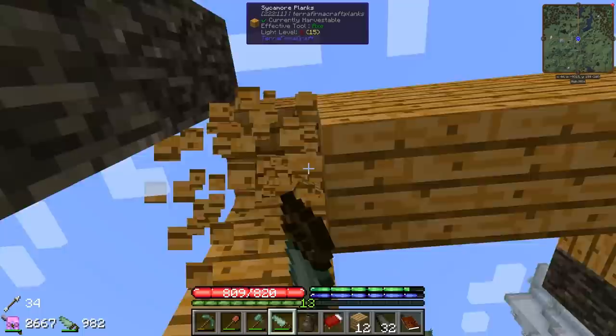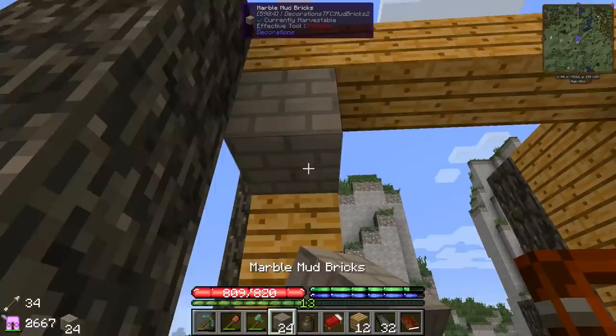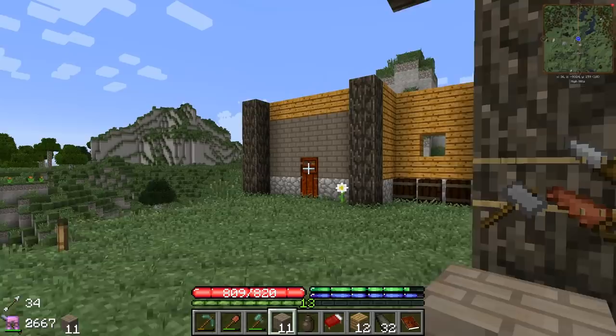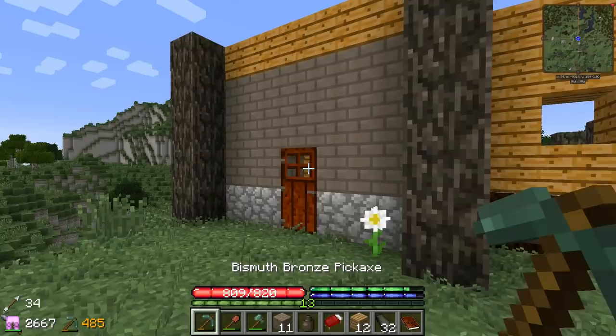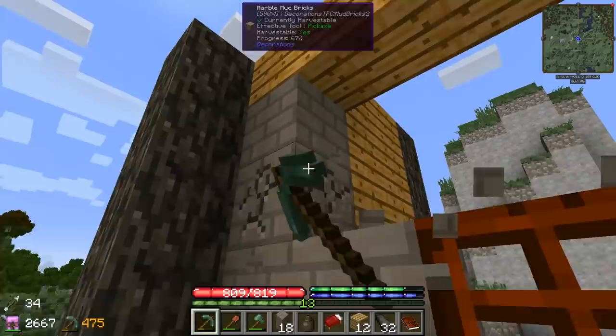So we were talking about maybe using these bricks for the walls instead of this wood. We were thinking about it. They're nice, they're very nice bricks, I like them — they go well with this wood. But honestly, it kinda looks like a jail. A little too strict, a little too formal. We lose that warm, homely feeling we get with the wood, even though it's kind of an ugly color.